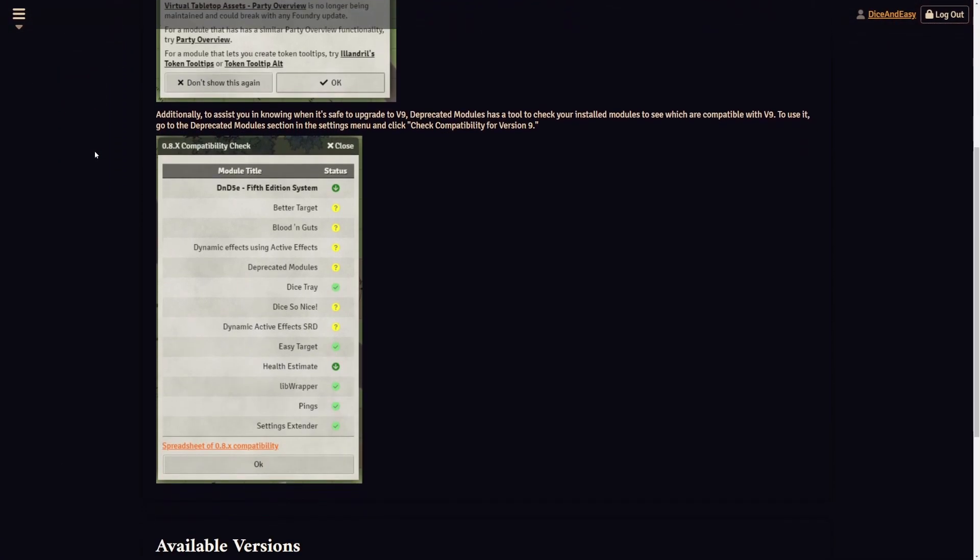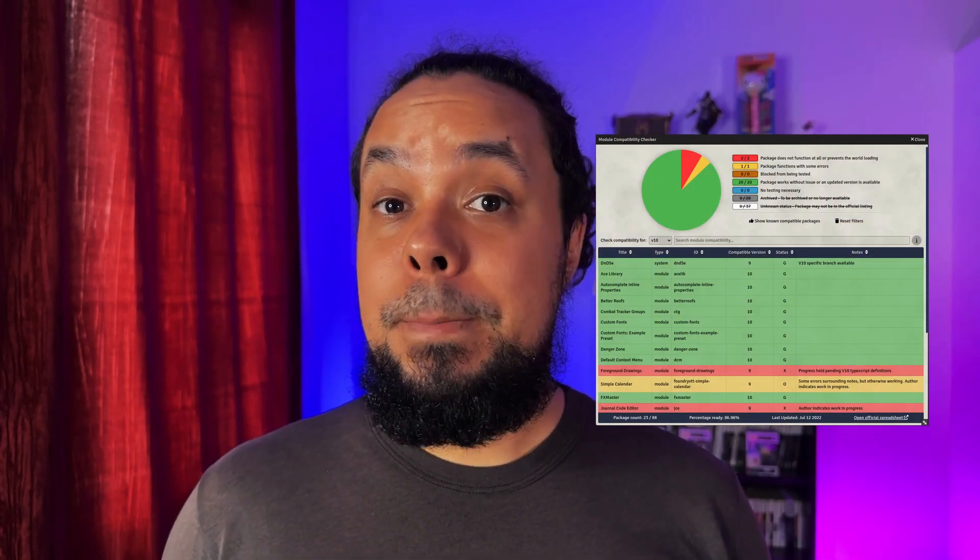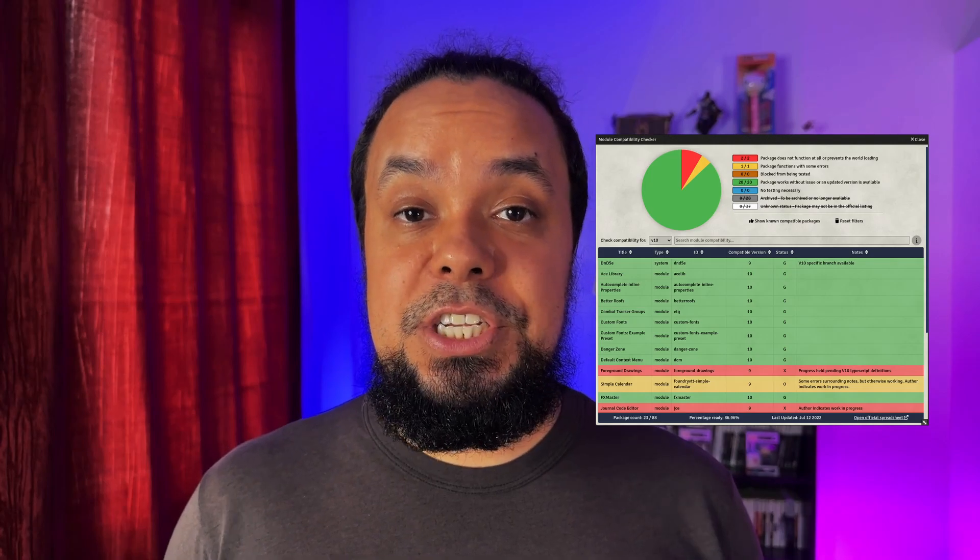If we're going from version 8 to 9, there's a module called Deprecated Modules that will check for compatibility between the versions. If on the other hand we're going from version 9 to 10, we can use a module called Module Compatibility Checker instead to achieve the same result.